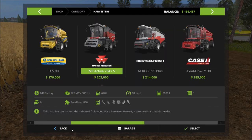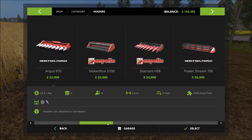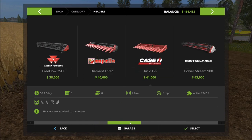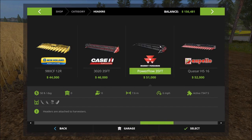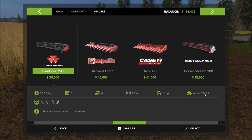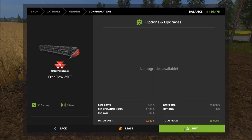We're going to purchase the Massey Ferguson for $200,000. It lets us know we've got a couple of attachments that would work — a couple of headers, one for corn as well as sunflowers. Let's go ahead and purchase this — $202,000. We're doing all of this remotely just because we have the money to. This is compatible — that's what we'd use for the sunflower and the corn. But we're not really ready for that just yet. We're ready for the 25-foot header. I believe this is the one we want, which is perfectly fine with me.